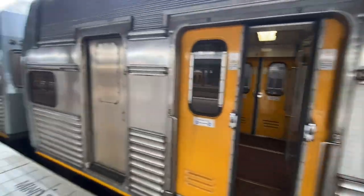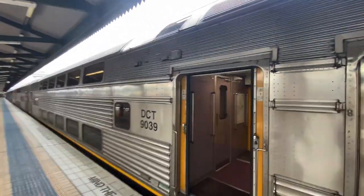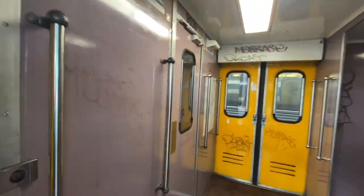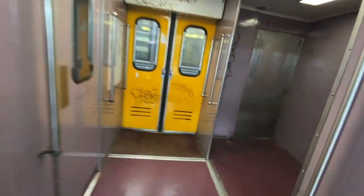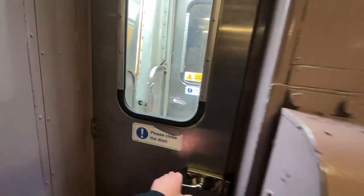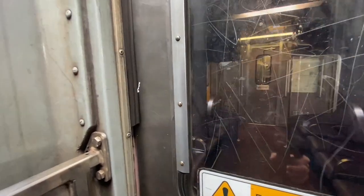Sorry about this vlog being so scuffed, but I just came upon this thing while I was filming here at Central. Now I'm going into DCT 9216, 9039. Again, ignore the crap on the wall. This one's unlocked. That one's locked. That was a Tangara there.